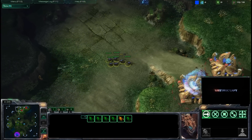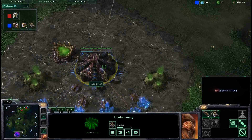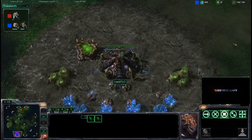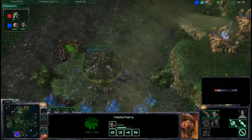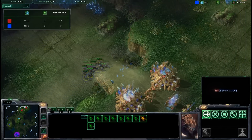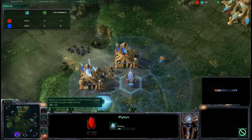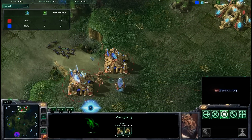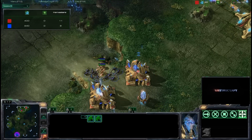The harvester count is now 10 to 7. Huck looks like he will be able to hold the front door. The little one's six pool attack is not working out as intended, and now he has to come up with a plan B — a transition out of this. It looks like he's going to try to get a queen out and start to drone up, making two drones right now. The little one realizes he is behind and transitions into a standard game, though he is behind by quite a few harvesters. Huck is now pushing out with zealots.